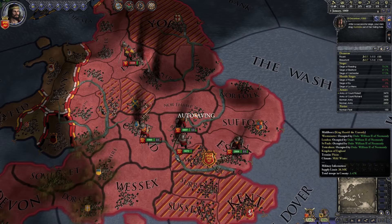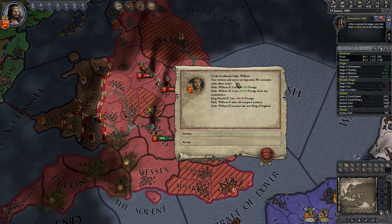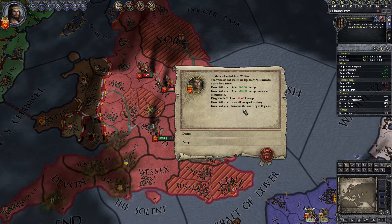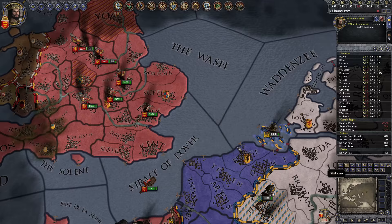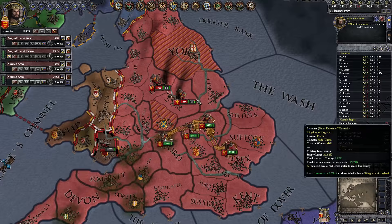Looks like he's just finished off Warwick, Warwickshire, Yorkshire. Message about offer peace from Harold of Godwin to the level-hooded Duke William — your wisdom and mercy are legendary. We surrender under these terms. Why would you surrender to us this early? We become King of England — we're only on 54%. Take all occupied territory. I would rather occupy a little more first, but we will accept, because it gives us a little more time.